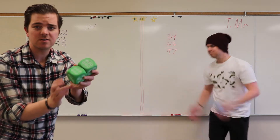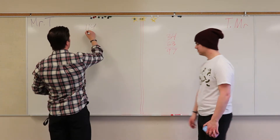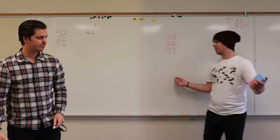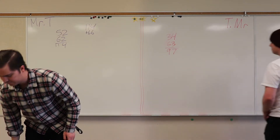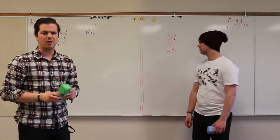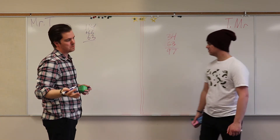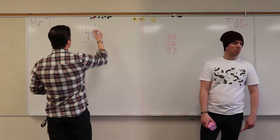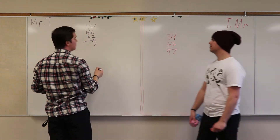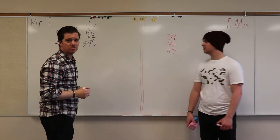I got two sixes — I rolled doubles! So I put up my 66. That means I get to roll again. A 6 and a 3, so I'll make 63. Now this is going to be a little more math, but that's okay. 4 plus 6 is 10, plus 3 is 13 — carry the 1, I mean the 10. 6 plus 6 is 12, 13, 14. New total: 243.